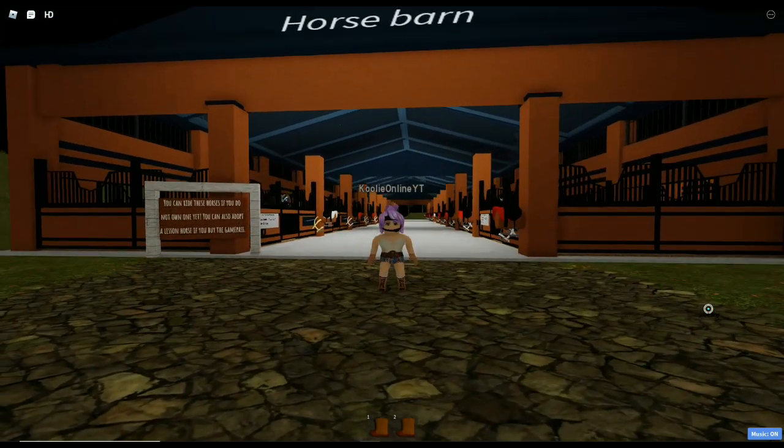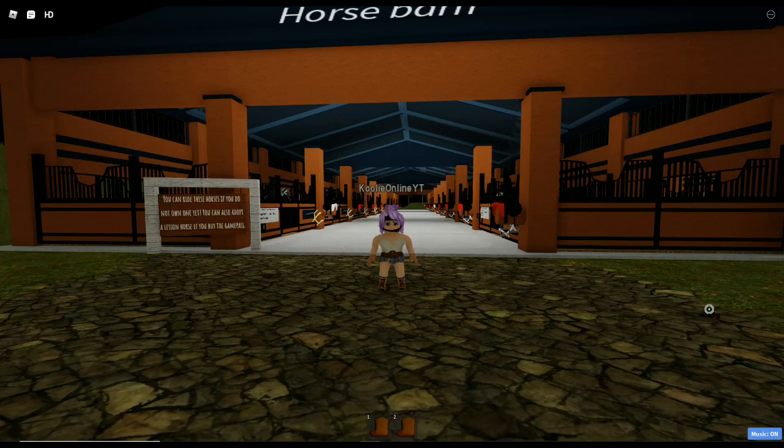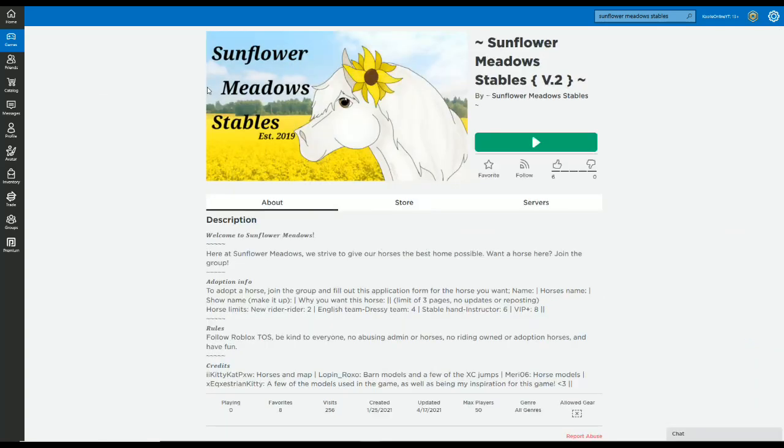We do have to move on to the next one. Our next suggestion is from Kitty Cat - thank you so much for your comment. We are going to be checking out Sunflower Meadows Stables Version 2. It was established in 2019. Have I been here before? Let's have a look.